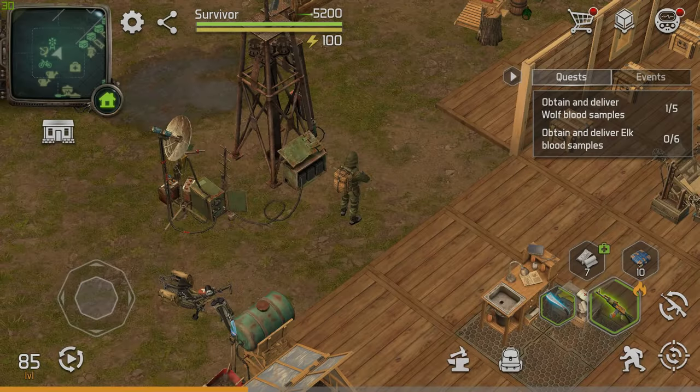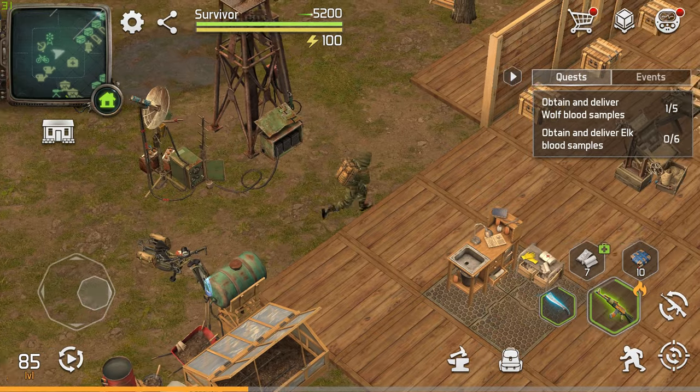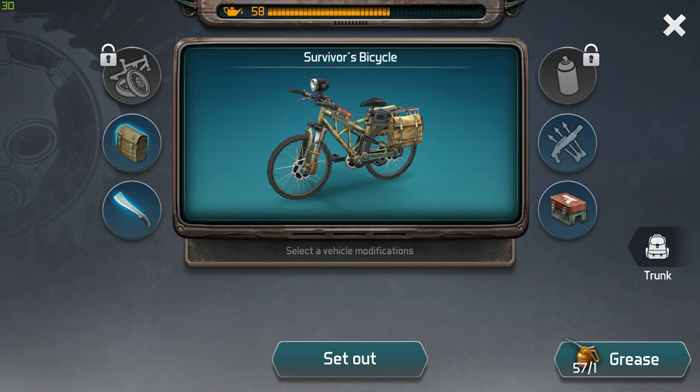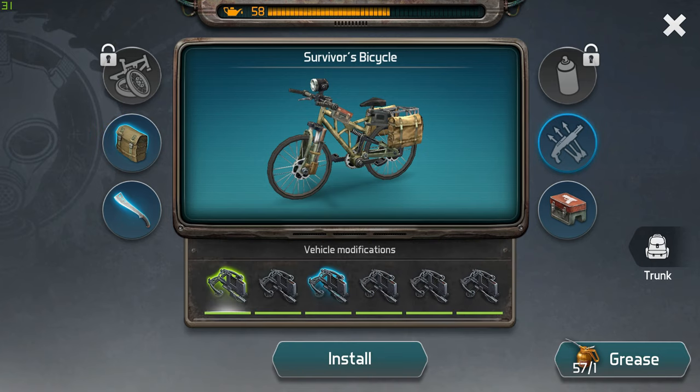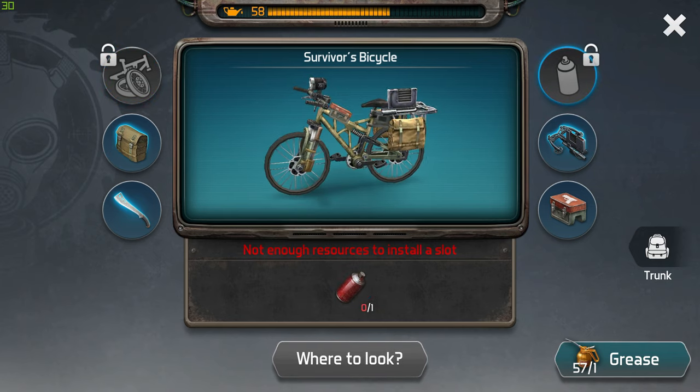After you assemble the bicycle and get the components done, you will find it right here by your antenna. I have already installed modifications, so I can't unchange them to show you the components. As you can see, I have full accessories. These two modifications are not released yet — one would allow you to travel through different territories, and one is just to spray your bike and change its color, like a dye.